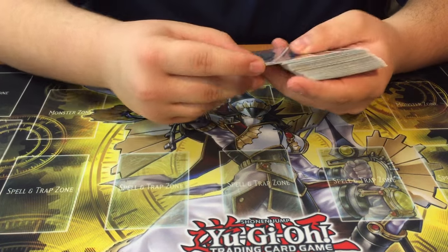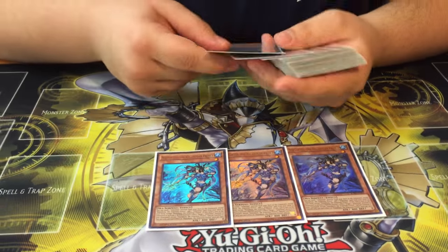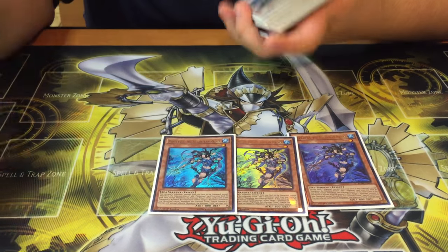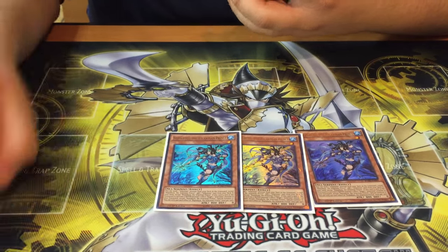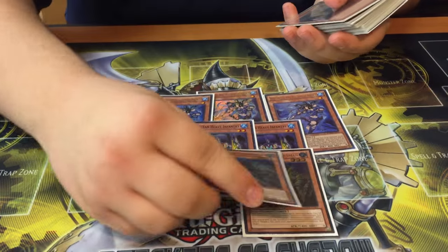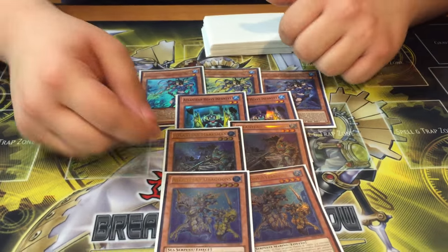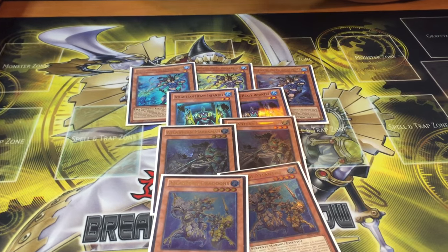So that's the Mermails. Then I play the MVP of the deck — Neptibus, the most broken card in the deck. This card is pretty much a plus 2: you send an Atlantean to your Grave and add one to hand. It's essentially a 1-card OTK with Megalo. With Neptibus, I play 2 Infantry, 2 Marksmen, and 2 Dragoons — floaters for days. Neptibus usually sends Dragoons and then adds any one of these, and then Dragoons adds a Megalo or something.